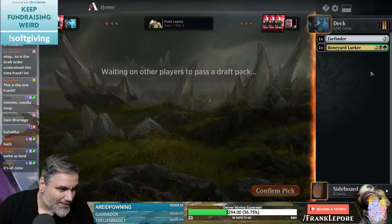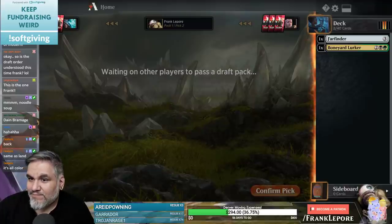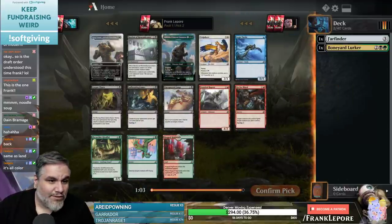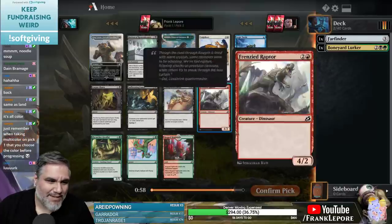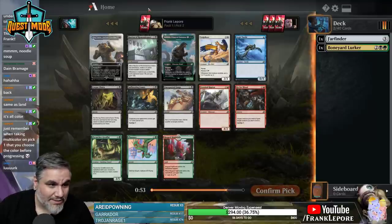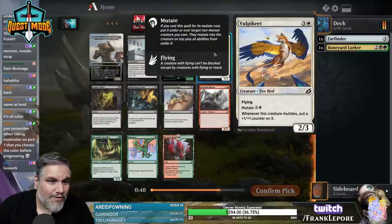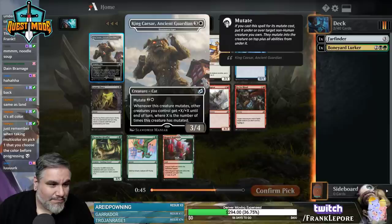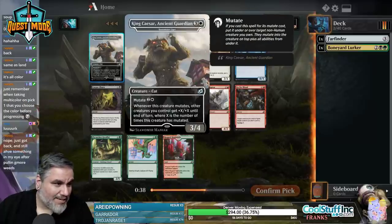We're either black or green for the next pick. I just get excited by Godzilla cards, it really doesn't matter. So now we're either red or white. Red is not great, but we have King Caesar — that's Huntmaster Liger — or Volpekeet. I kind of like Volpekeet just for the flying; I think it's actually better than King Caesar.